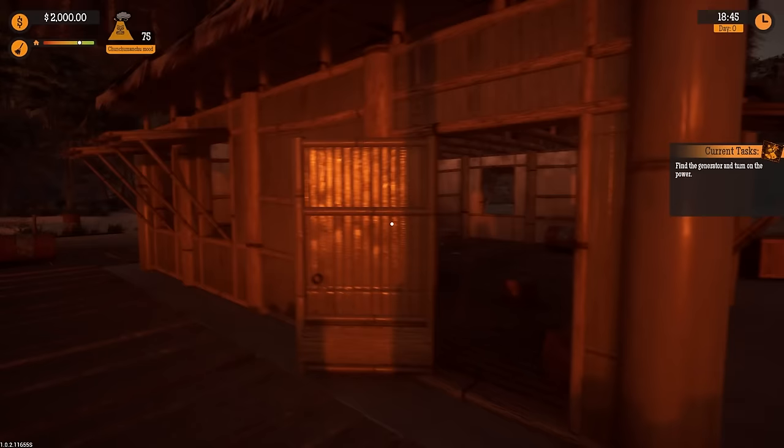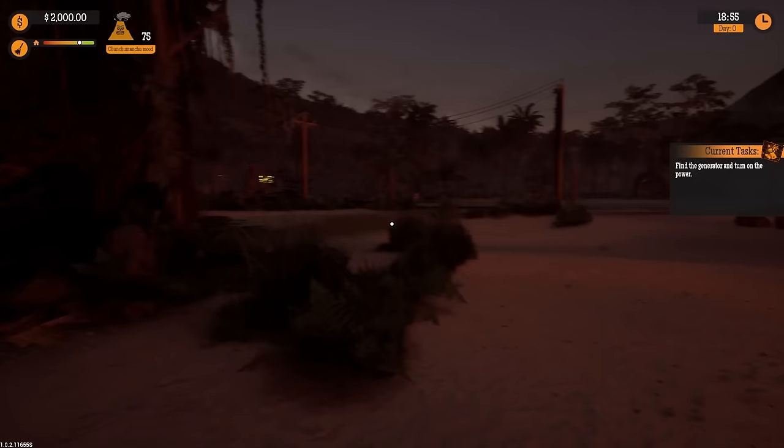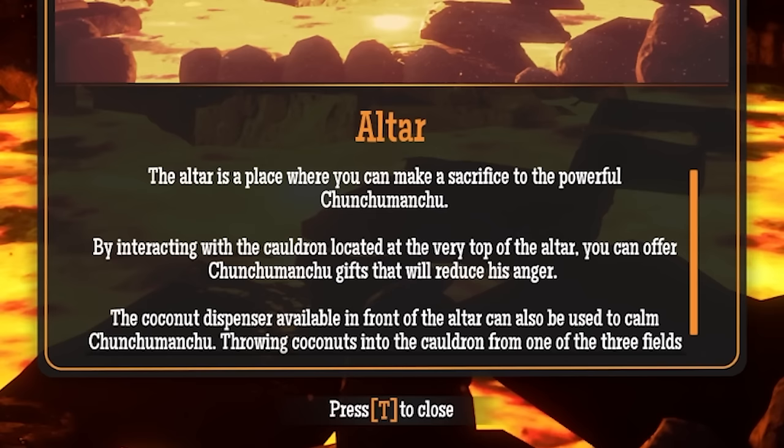All right, so I need to go find the generator. This appears to be the new station. It is already pretty late. I'm assuming this is the generator over here, or this is where we make human sacrifices to the volcano. Like legit, I think we make sacrifices to the volcano here. I think the generator is on the other side. This is the altar — the place where you must make a sacrifice.